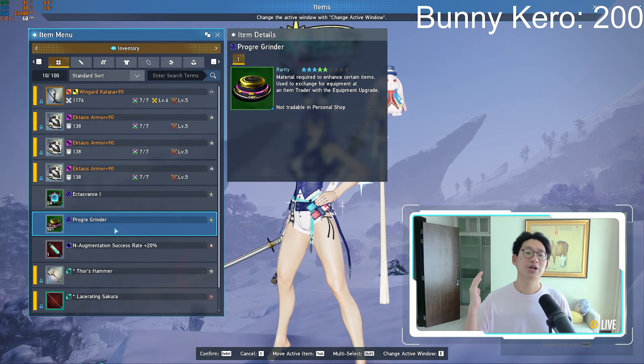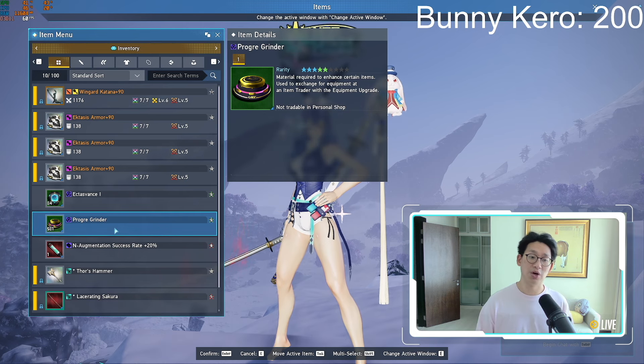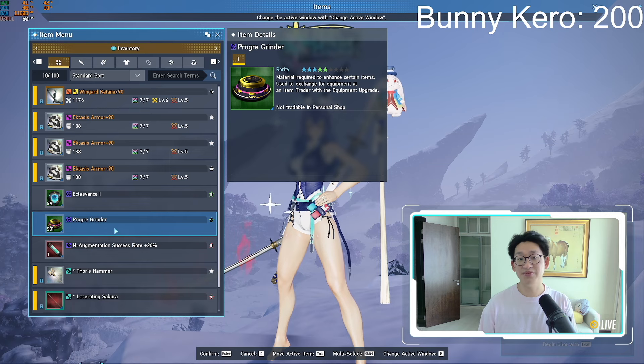As for the other material, it is of course the Progray Grinders. You get this like candy. You literally just farm in Newsome Plant, or if you want to wait for next week, you can farm in Dex Base, and you will get a ton of Progray Grinders. They literally shower you with this. I got like a hundred of them in like half an hour, so you will be able to obtain a ton of these very, very quickly.